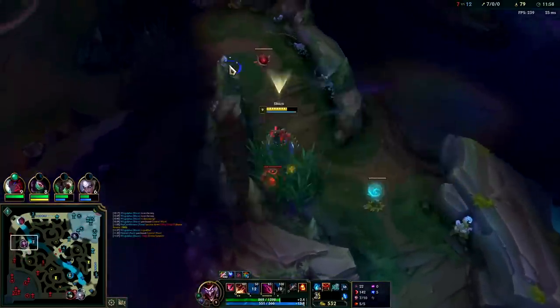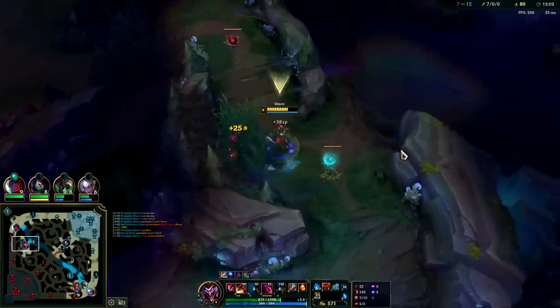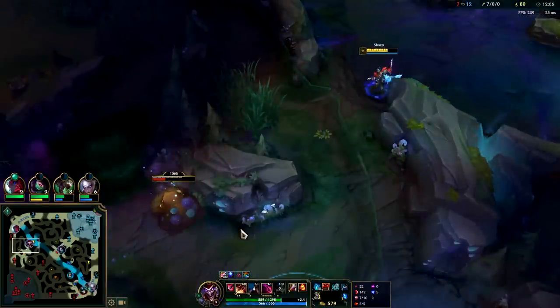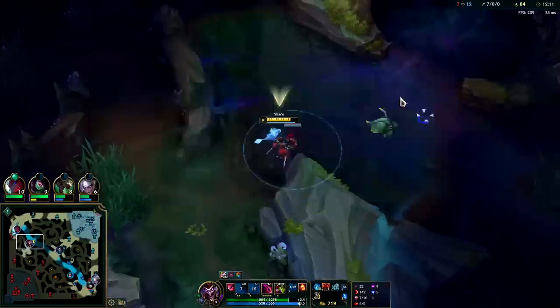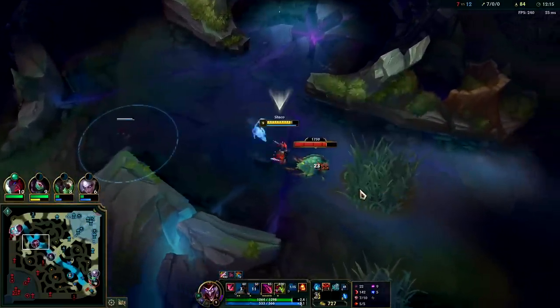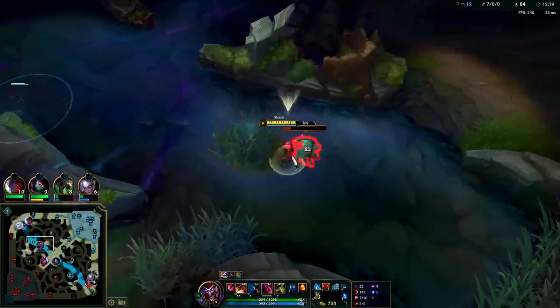He has Divine Sunderer — he has as much gold spent as I do, kind of wild. He's pretty strong when you look at his gold spent; he's about the same as me even though I have four more kills than him. Makes me wonder if he got some shutdown gold from somebody.